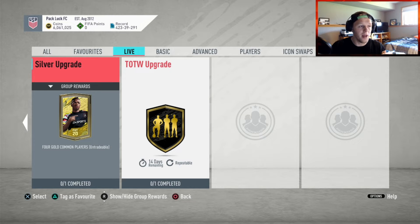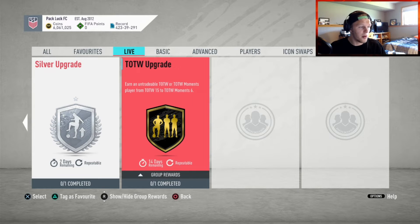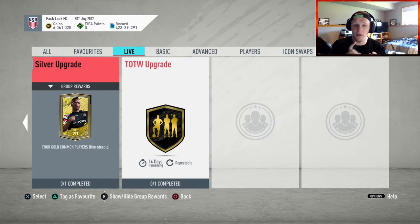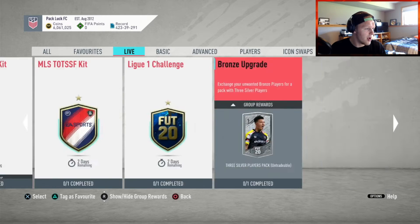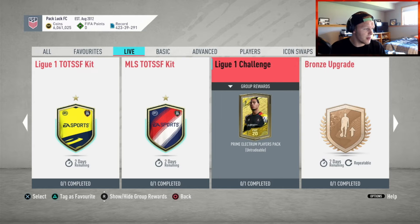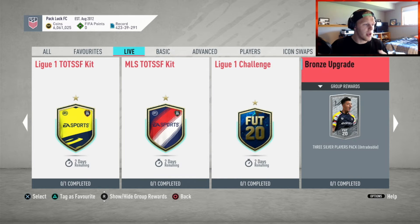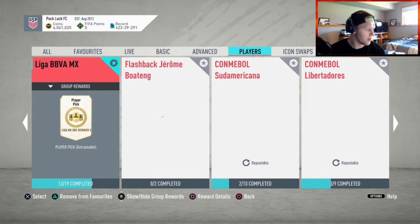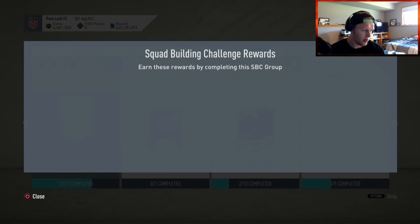So if you're doing any sort of upgrade packs, or you're trying to get 80-plus rated golds, or working towards a Team of the Week upgrade, or you need to hit a certain rating in the 80s, you can get a lot of those players from here. You can complete SBCs through here — whether league SBCs or the random ones that come out throughout the week like these League One challenges. I'll make a whole video explaining that because I don't want to get too tied up.